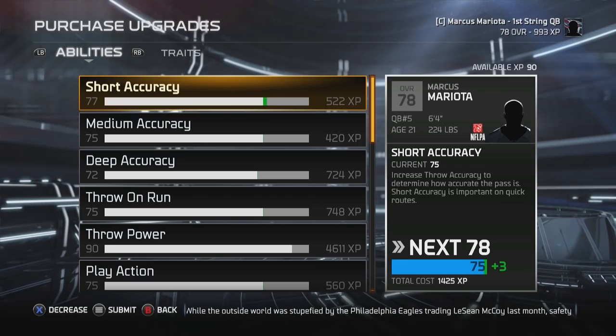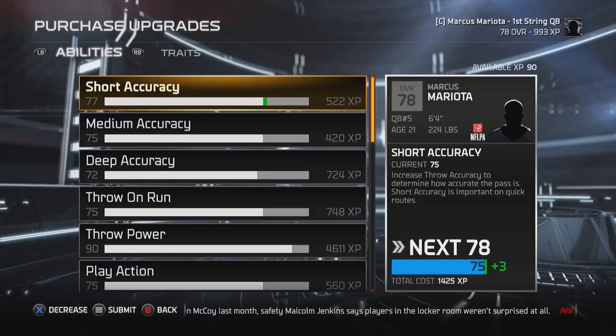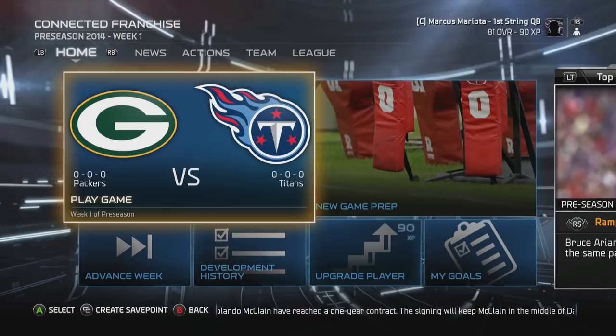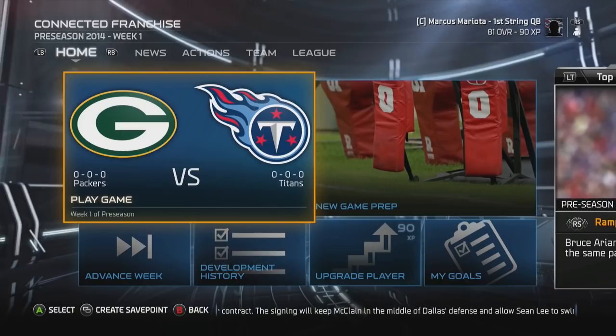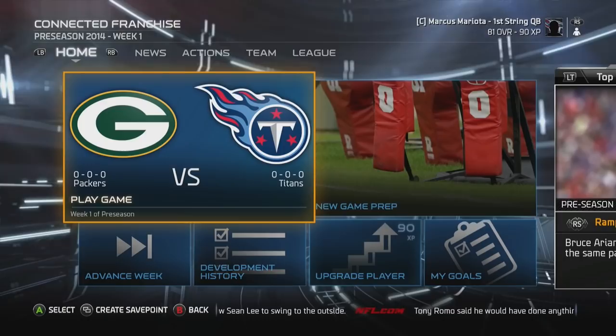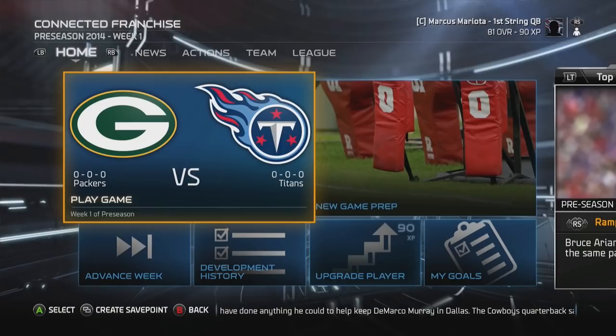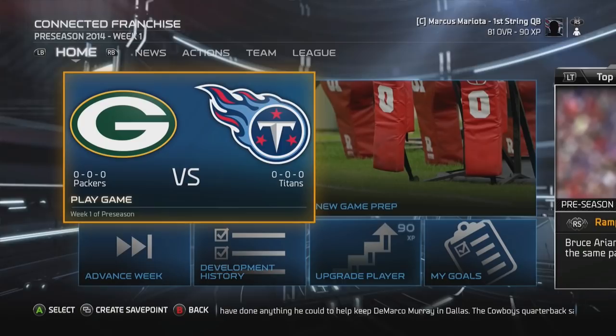I'm going to use both XP bundles on the short accuracy throw because I want to get all throwing stats up to at least an 80 overall. Let me know down below what you want me to upgrade first and what you think needs more work. That's going to be the conclusion to episode number one — we created Marcus Mariota, spent the XP points, and got him up to an 81 overall. If you want faster uploads, smash that like button. I'll get the next episode out as soon as possible. Thanks for watching — subscribe if you're new for more Madden 15 My Player. Follow me on Twitter at MakeItWayne. Have a good one.